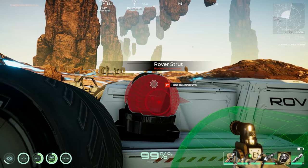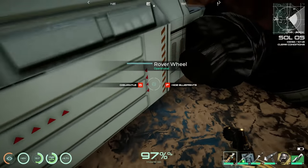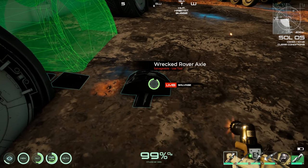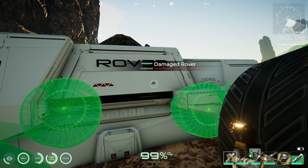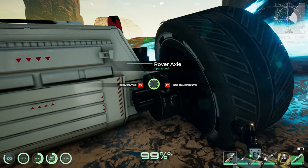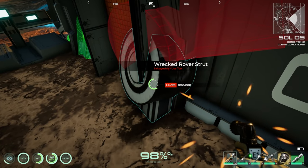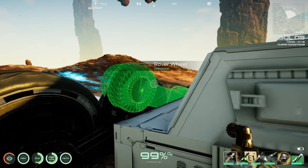Some parts are blocked by wreckage — need to clear five pieces. Found another wrecked rover axle. Turns out you can just walk right inside the vehicle wreck, which is convenient. Found a fuel cell inside — now checking what else we need.